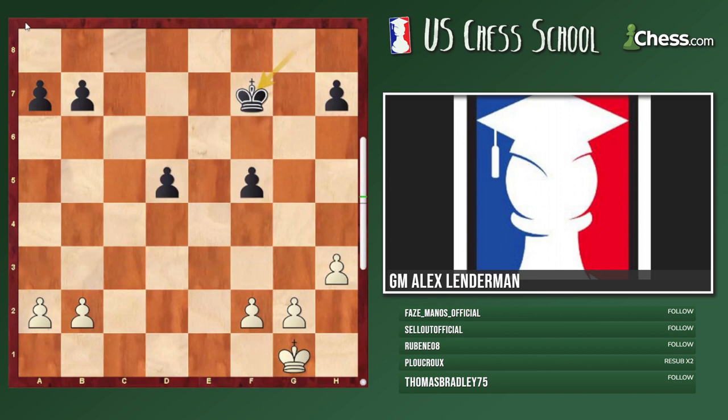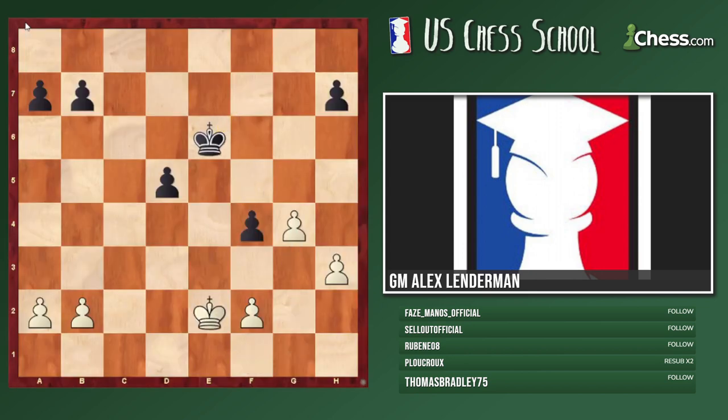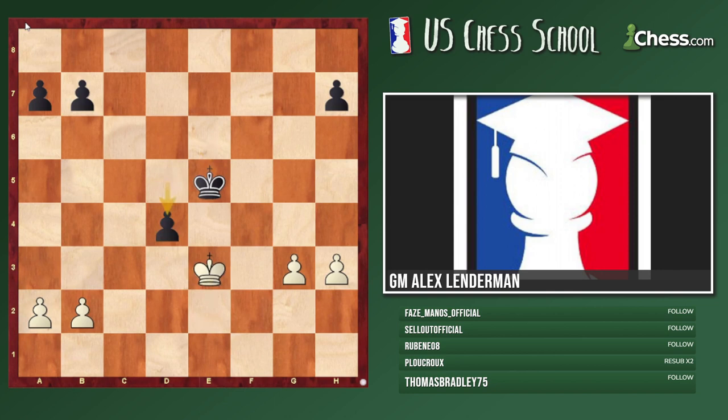What helped black make a draw here is that even though white has the outside passed pawn — which white probably assumed was winning — black's king is very active. Because of the active black king it's not easy for white to make progress. This was a little bit of an exception position; it was a little shocking that it's a draw, but nonetheless it is what it is. You can check it with your engine — this position is a draw.